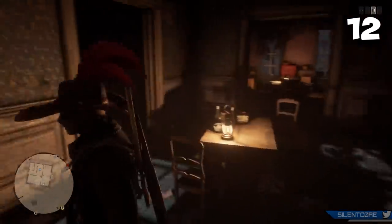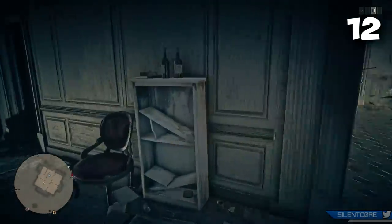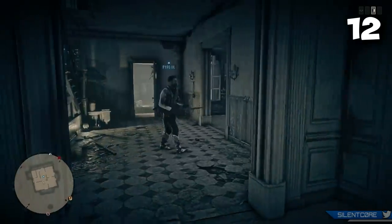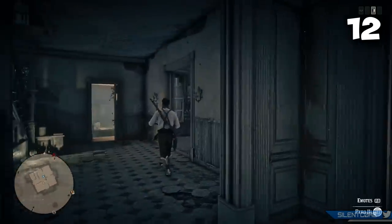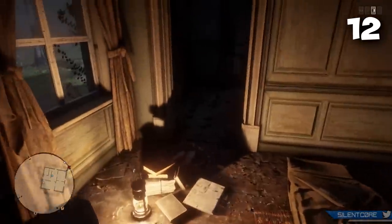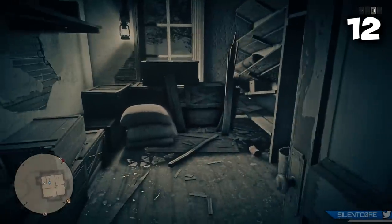Tip number 12 is to use first person mode when you're searching complex houses. It can be pretty clunky searching through units and drawers in third person mode, and you can even miss collectibles when doing so. In first person mode you have way more control of the camera and can look exactly at objects you want to inspect or pick up.